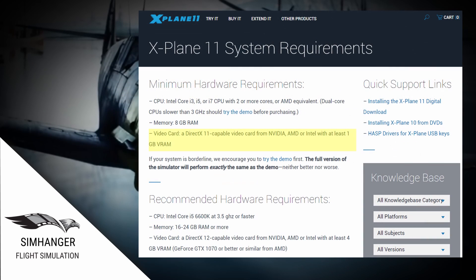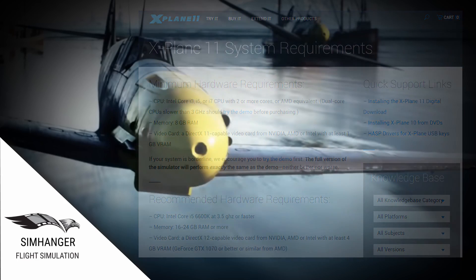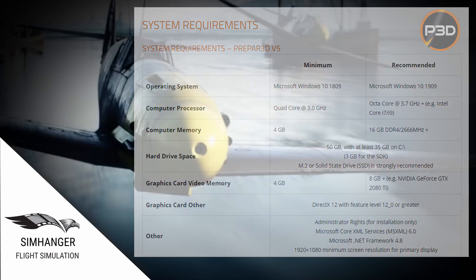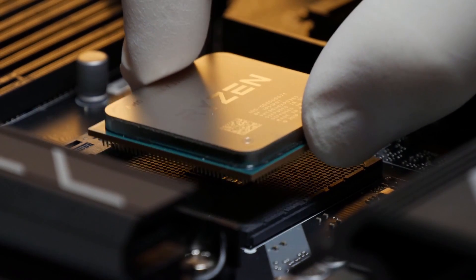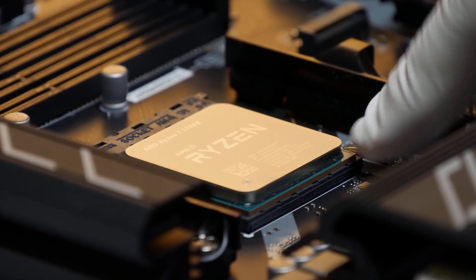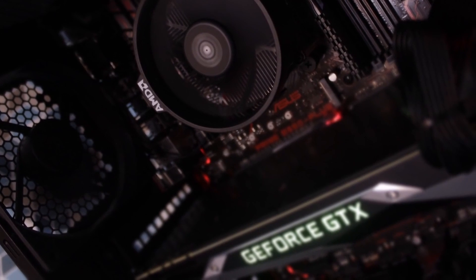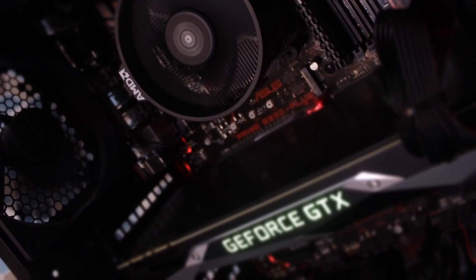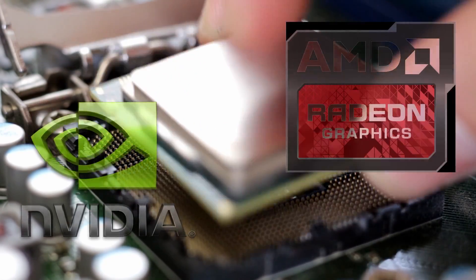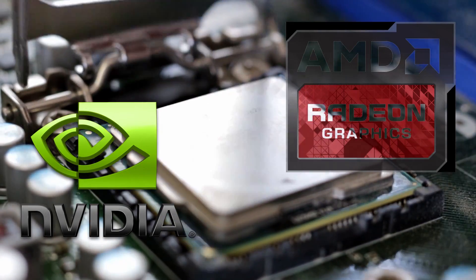Moving on to Laminar Research's X-Plane, they say their minimum is 1GB — the program will run at 1GB but it won't be a very enjoyable experience. They recommend 4GB, something I consider as a minimum with the new Vulkan API. Prepar3D is 4GB minimum with a recommended 8GB and an NVIDIA RTX 2080 Ti. Whilst our focus is strictly on graphics cards, overall system performance is also limited by your CPU and main system memory. There are two main graphics card manufacturers: NVIDIA and AMD. In each category we're going to look at one card from each manufacturer.